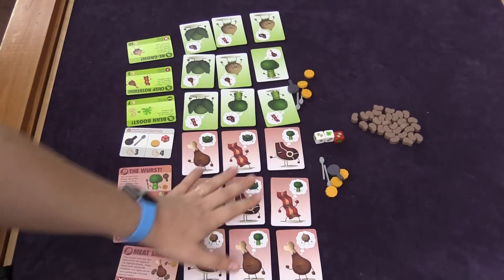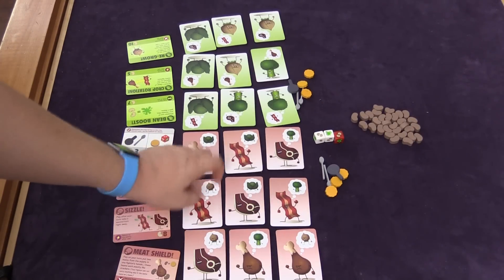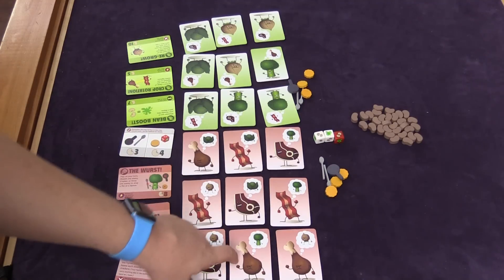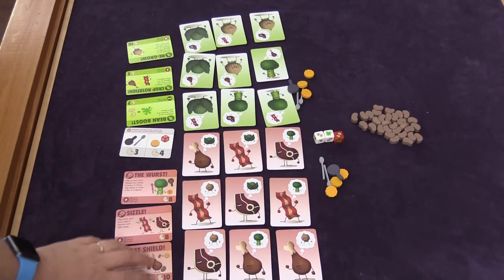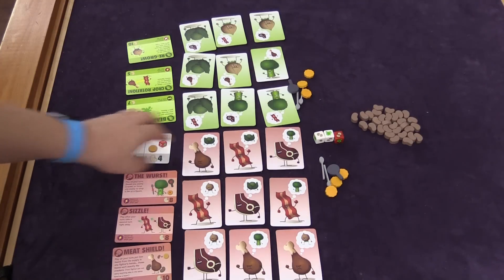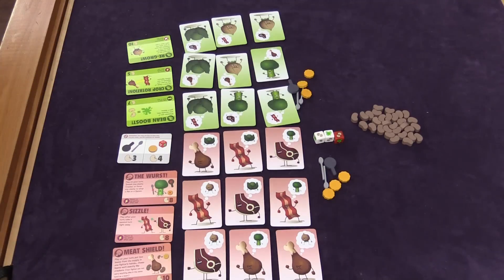In this game, each player is going to have their nine guys. They shuffle them and put them out here. So we've got bacon, steak, and chicken against broccoli, cabbage, and onions. Each player also has three cards on their side — two spoons, a pan, three crackers — and there's a pile of beans.